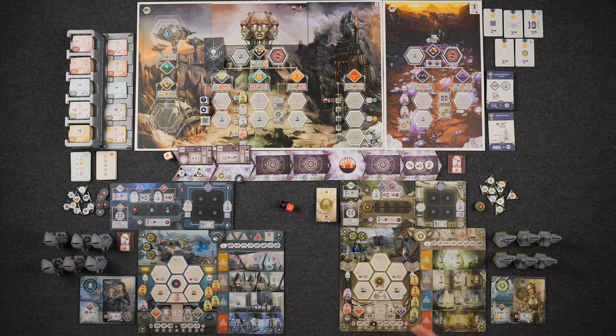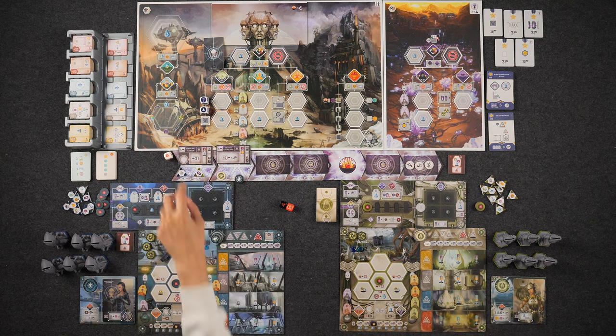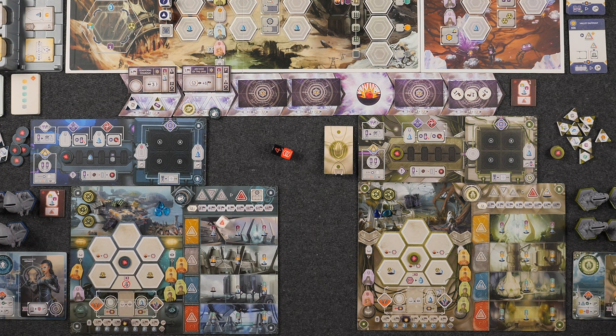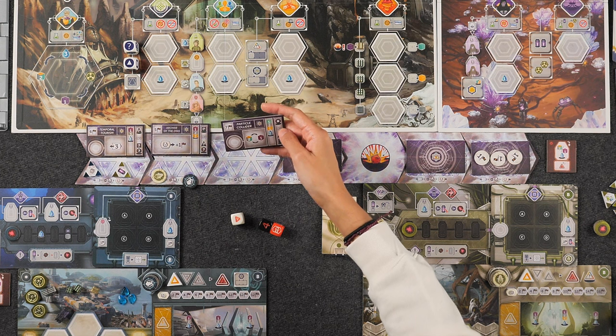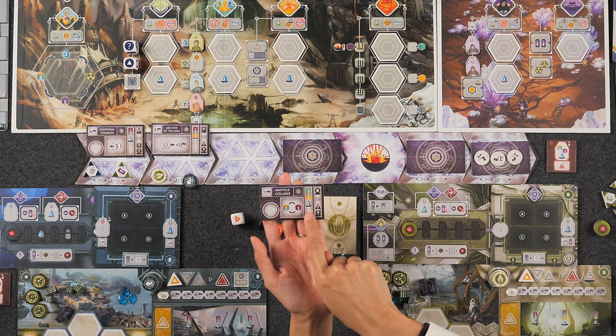Moving on to the second phase — rolling for a paradox. Since we had an era zero, we are going to do it. I rolled nothing. I'll roll on the board — one. Now we flip over the super project: the Particle Collider. As a free action, you can exchange two of the three basic resources for a neutronium, and vice versa. It does cost a ton of stuff, but seven points — what else are you doing with your resources? Now we power up our exosuits. The rulebook has you go in clockwise order, but you can choose to do it simultaneously to make the game go faster.